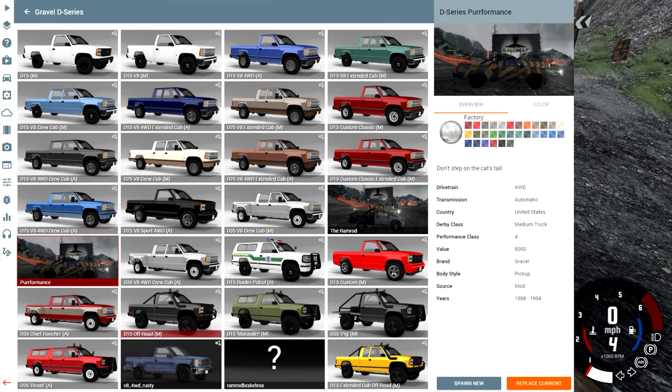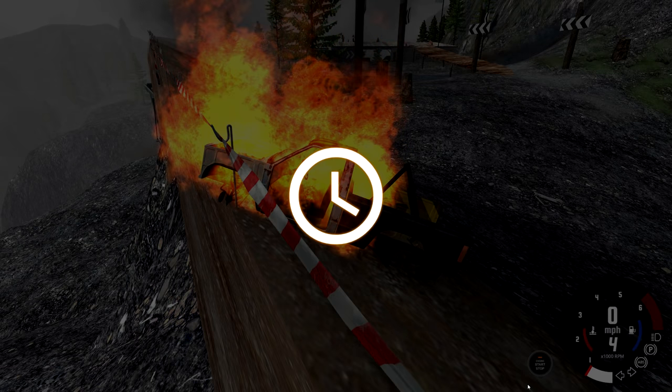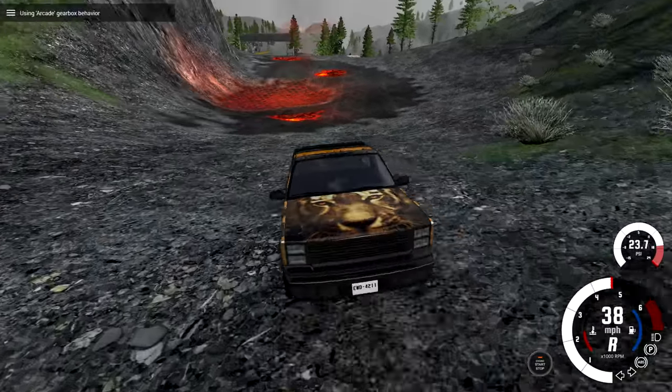There's another one called the Purr-formance, and it says don't step on the cat's tail. I thought maybe it would have like a tail attachment or something to it, but it doesn't. It's just a regular truck with a design that has a cat on it.